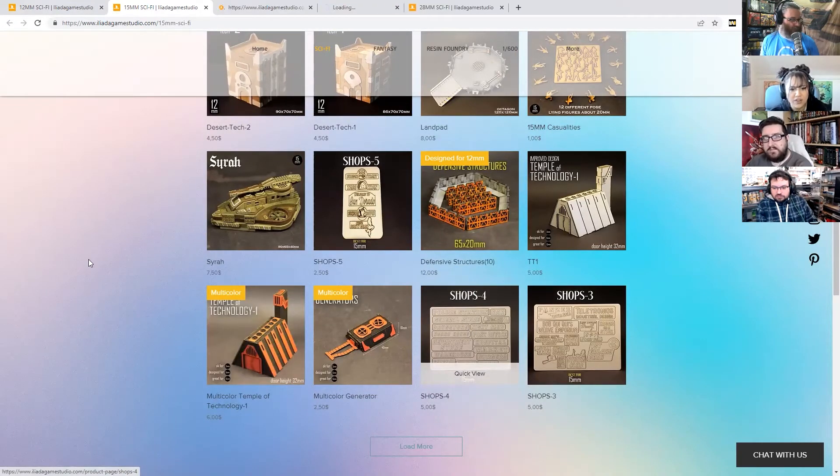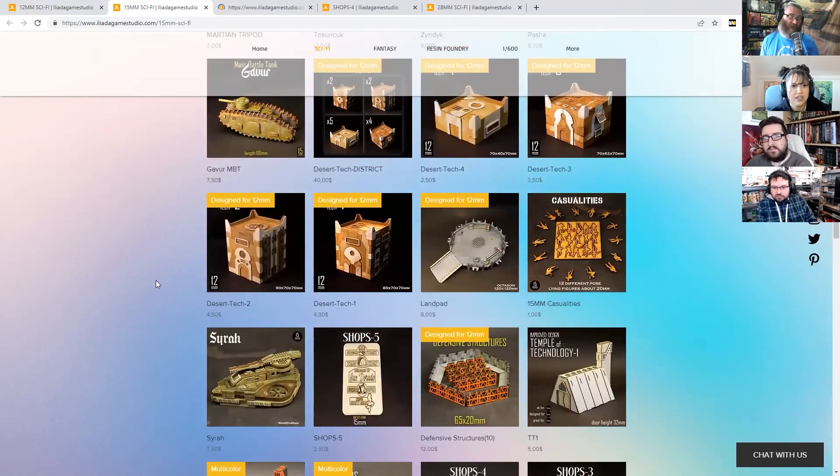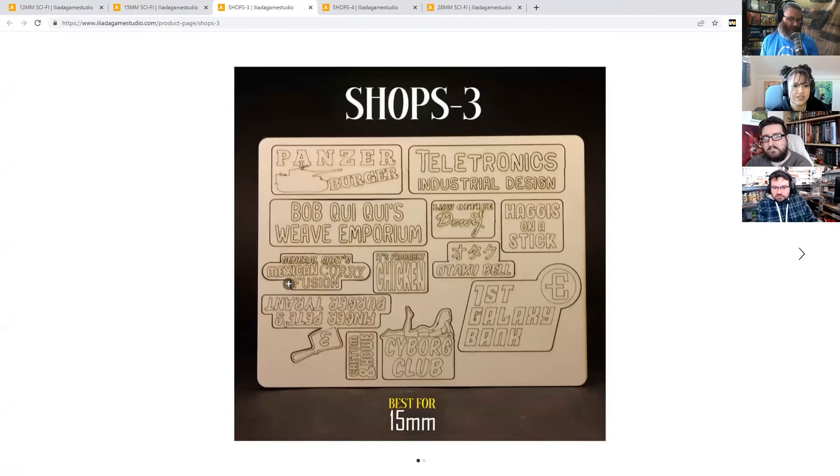The 15mm shop fronts are great - they'd work for 28mm as well because they're just neon shop signs. You've got signs like 'Haggis on a Stick' - if it's above the door of a 28mm building it still works. Signs like 'Panzer Burger' and 'Bob's Weave Emporium' and 'General Shat's Mexican Curry Fusion' - really does what it says on the tin.